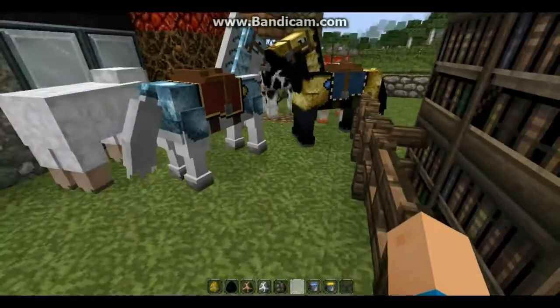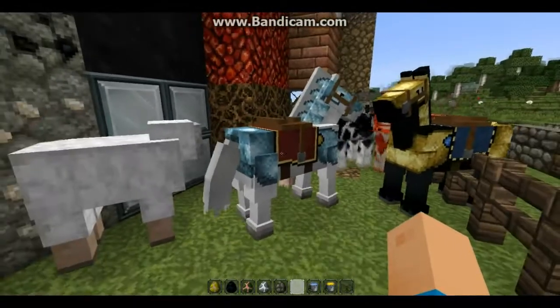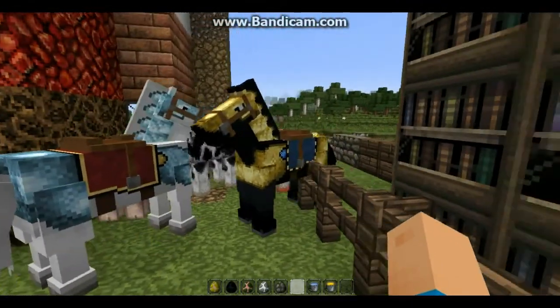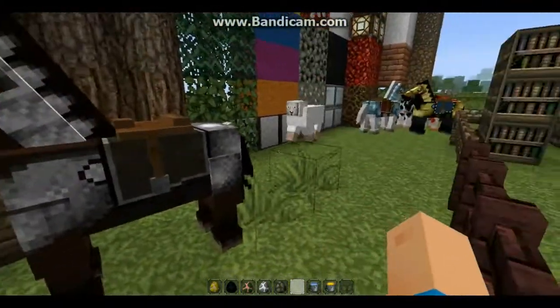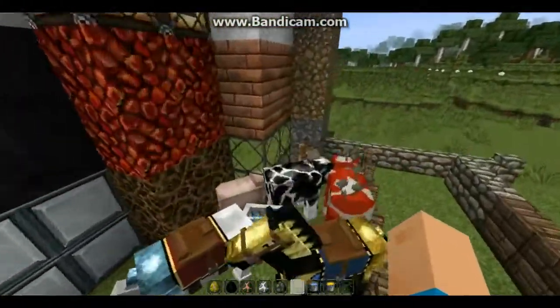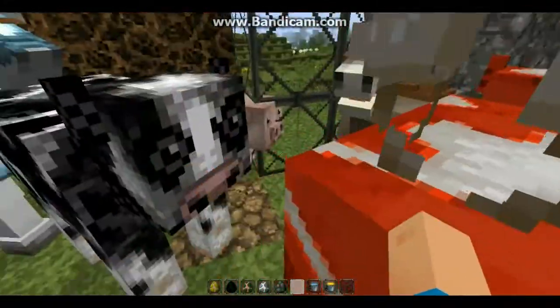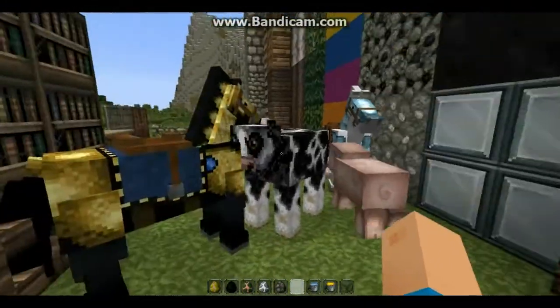The horses look really nice with the armor. This is your white horse with diamond armor, looks really nice. The black horse with the gold armor looks really really cool for medieval times. And then we've got our brown horse with grey armor, so that looks really nice. Here we've got our sheep and there's a donkey back here, they're kind of all huddled in this corner. The mushroom cow, which I have never ever seen, a pig and a normal cow.